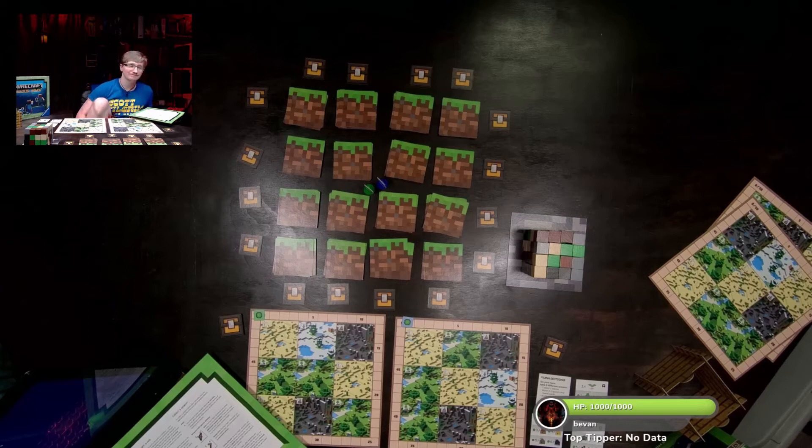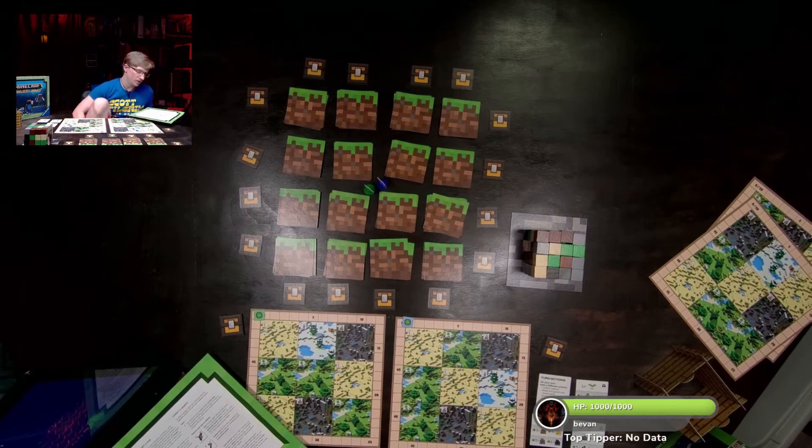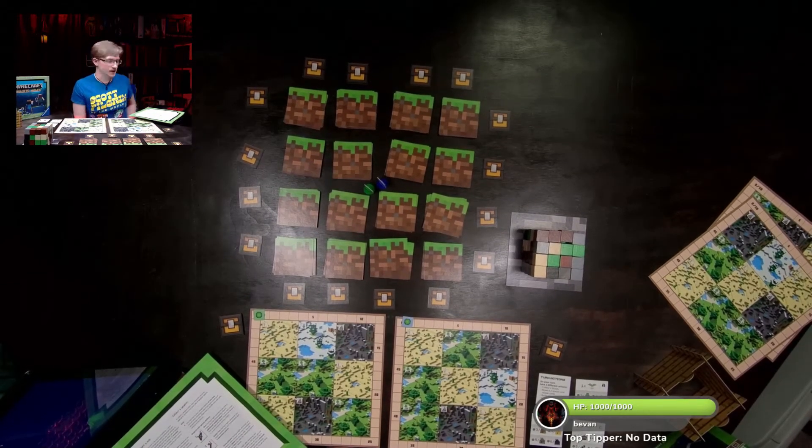The golden hoe: during a fight, whenever you reveal it you immediately gain two experience points. The stone pickaxe: during a fight, when revealed you may immediately collect one block from the big cube, following normal collection rules. TNT: after revealing your weapons, if you reveal TNT you can choose to detonate it — count its five hearts, but detonated TNT is removed from the game.